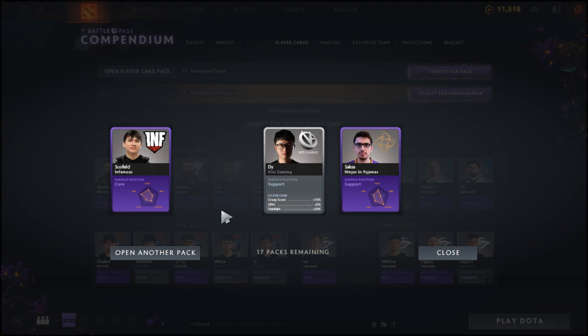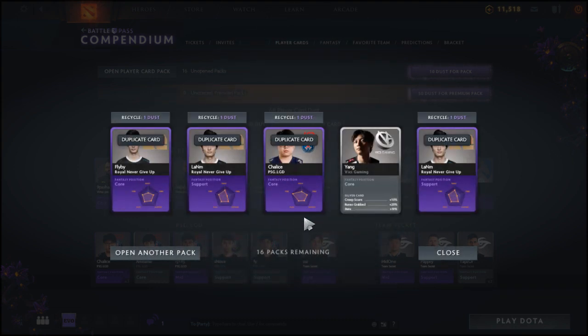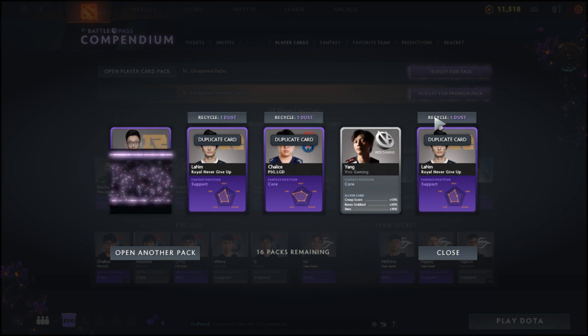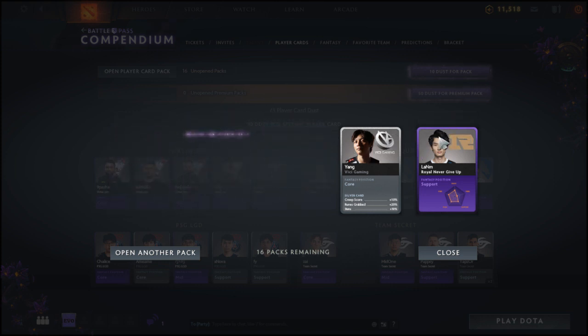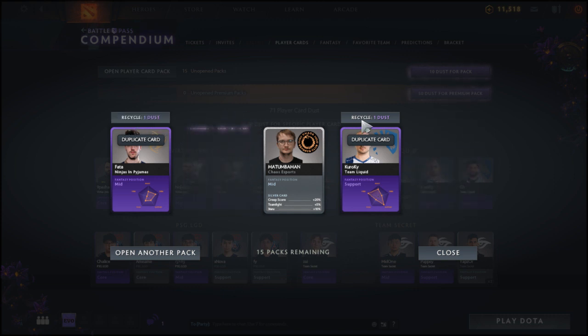We also got Sacks Out from Ninjas in Pajamas. Opening the second to last pack before cleanup, then we'll open the fresh 15 at the end. Four duplicates in the pack, but we got Yang from Vici Gaming as the rare — love seeing the silver players. We already had one of him so it flagged as a duplicate, but it is actually a new card. That's Lam from Royal Never Give Up. Last pack before cleanup: My Tumbaman from Chaos Esports alongside four duplicates.